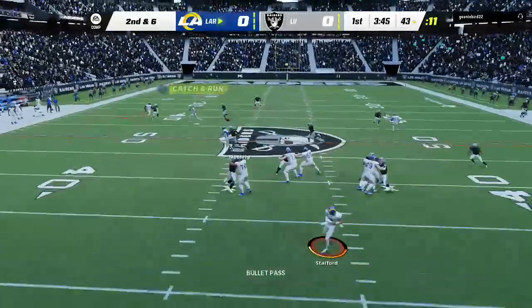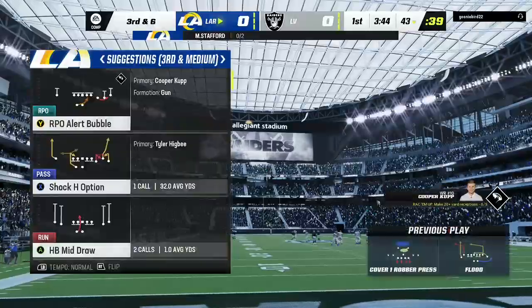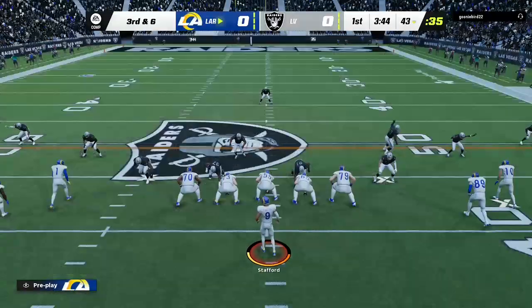On second and six, Stafford throws. That'll be off the mark — too far out in front, and it's incomplete. Man coverage is certainly a staple of their defense, built for plays like that, forcing that incompletion.